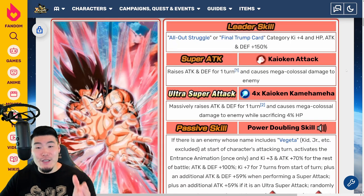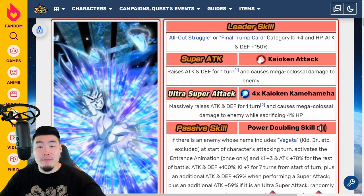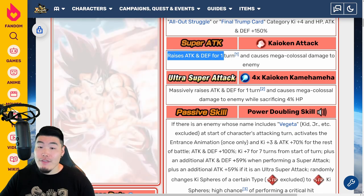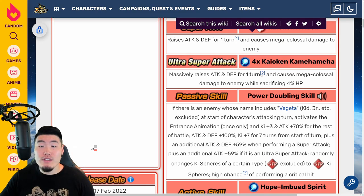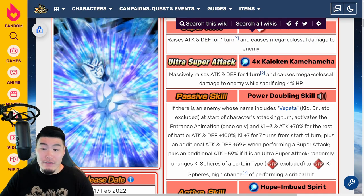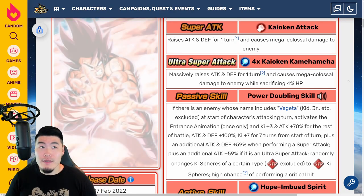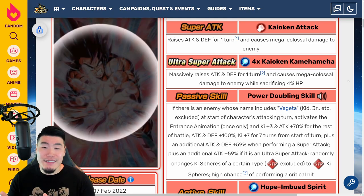Now let's jump over to the unit details. Since we started with Goku's animations first, we'll start with his details as well. His Leader Skill is 'All Out Struggle or Final Trump Card' Category Ki+4, HP Attack and Defense +150%. His 12-Ki Super raises Attack and Defense for 1 turn and causes Mega Colossal Damage. His 18-Ki Super massively raises Attack and Defense for 1 turn — which is a 100% boost — and causes Mega Colossal Damage to the enemy while sacrificing 4% HP, which is standard for a Kaioken unit. Basically all the Kaioken Gokus in the game have some kind of HP sacrificing mechanic.